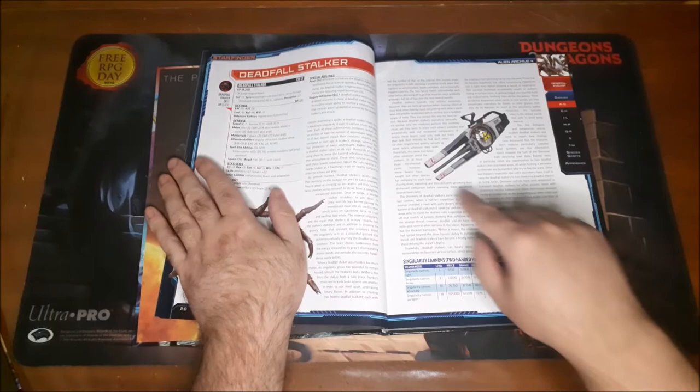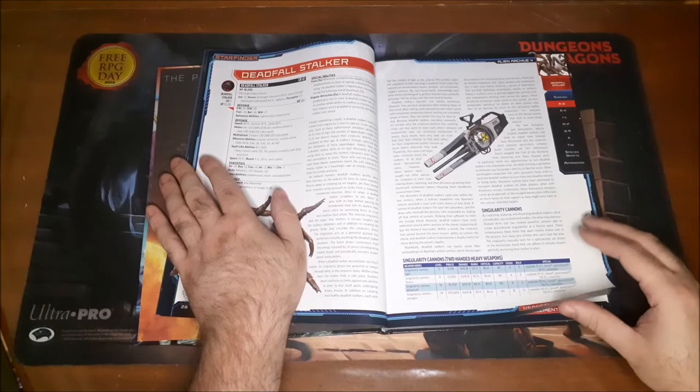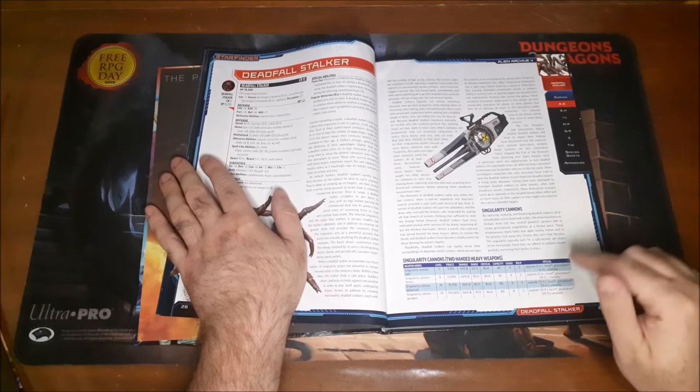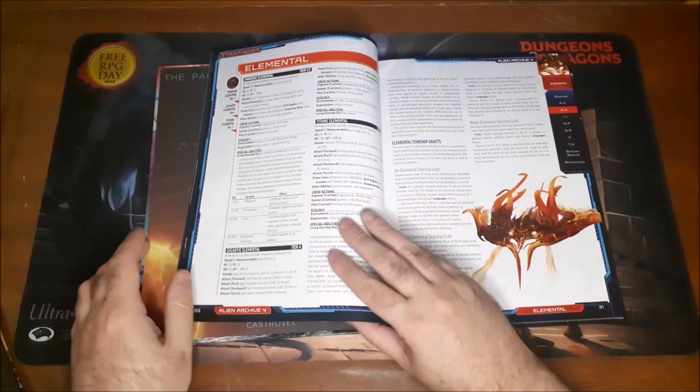They do have the Singularity Cannon — a new type of weapon that you can use. It's a heavy weapon, requires two hands, starts at level 5, with level 15 or 19 variants, getting all the way up to 6d10 bludgeoning damage, with a special effect that it can explode in a 10-foot radius. Interesting stuff.